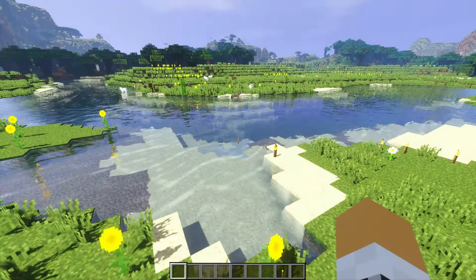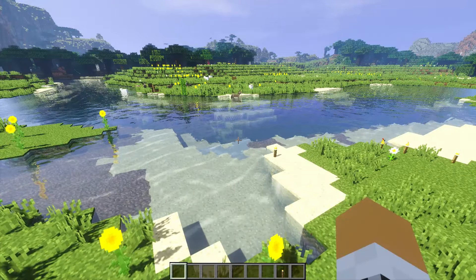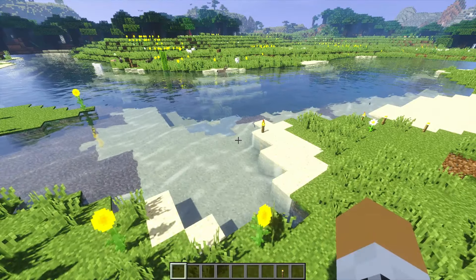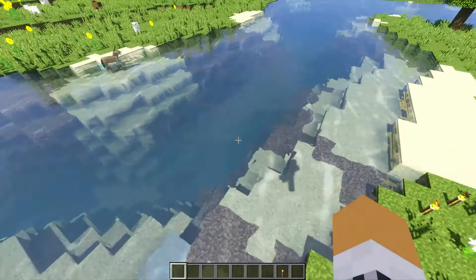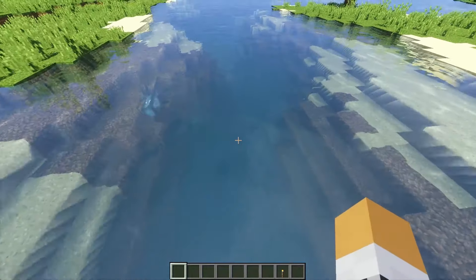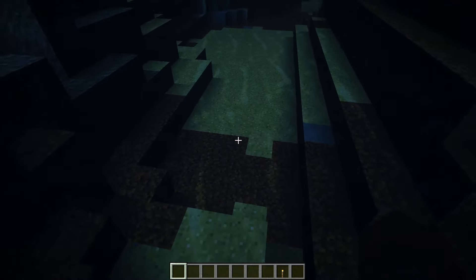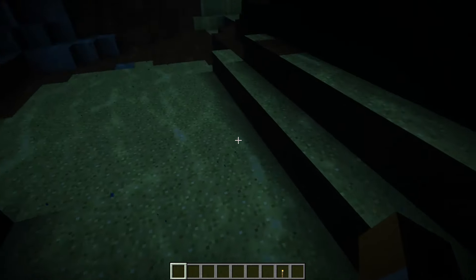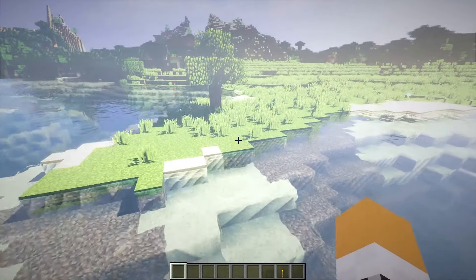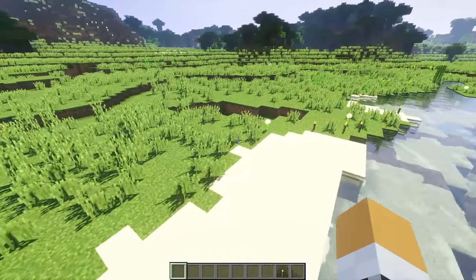Right then, so number four is Super Shaders. This is a decent shader — it's a more lighter, classic shader. As you can see by the water compared to the last one, it's a lot lighter and you can see through it much more clearly. It has actually got quite nice shadows on the ground as well. We'll quickly go and have a look — there's a brightness exposure there, but we'll have a look at the grass.